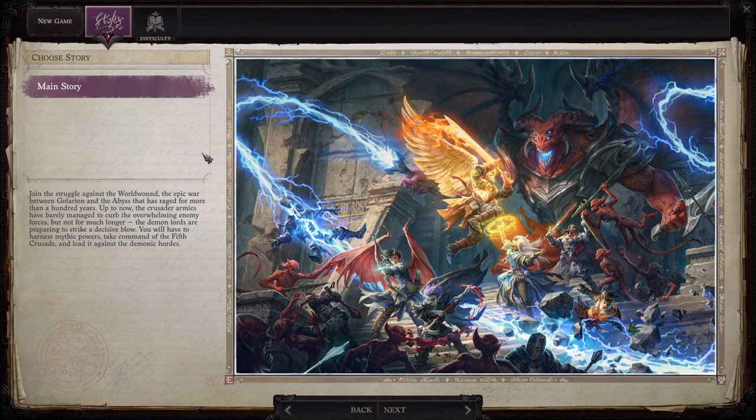Join the struggle against the World Wound, the epic war between Galarian and the Abyss that has raged for more than 100 years. Up to now, the Crusader armies have barely managed to curb the overwhelming enemy forces, but not for much longer. The Demon Lords are preparing to strike a decisive blow. You have to harness mythic powers, take command of the Fifth Crusade, and lead it against the demonic hordes.